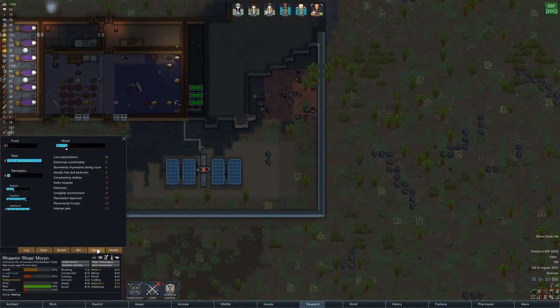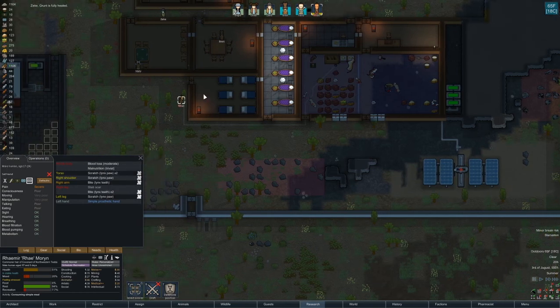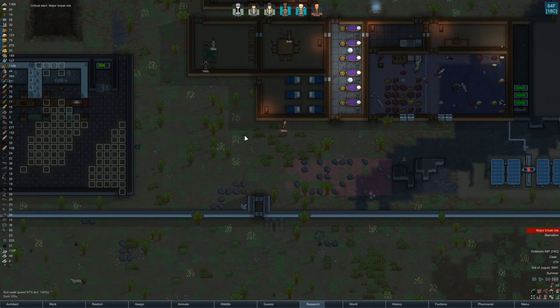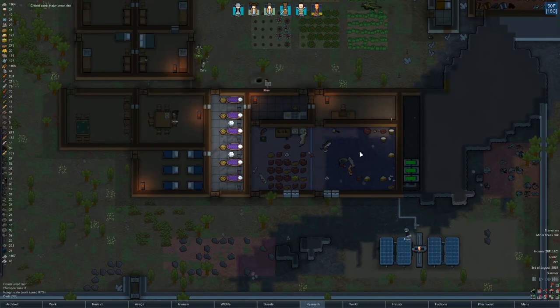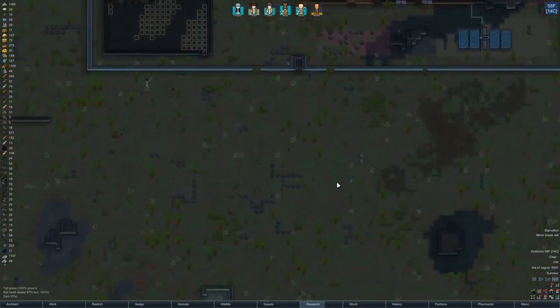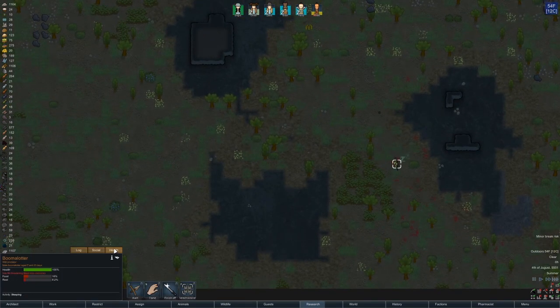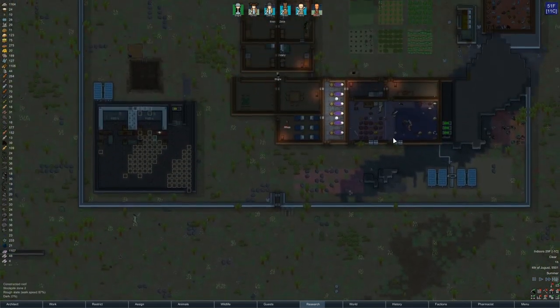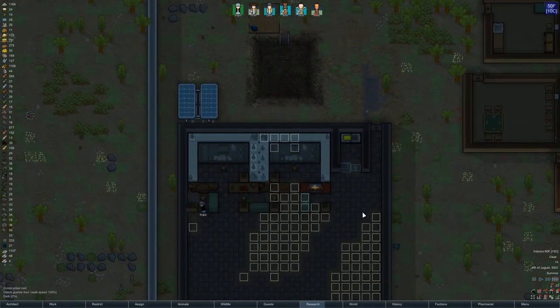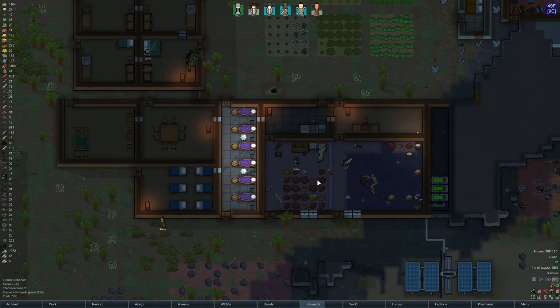Ravenously hungry. Intense pain. Why are you in so much pain? Come on, Fallen. Go rest — go eat. Starvation, yeah. No one fed you, I understand. I'm not judging you too much. Does this thing over here die? No, it's still just down. Has life-threatening blood loss. A ferret attacked it — otter versus ferret. They seem way more vicious than you would expect those animals to be. Ferrets look so cute. So do otters, if you just sit and watch them at the zoo or something.